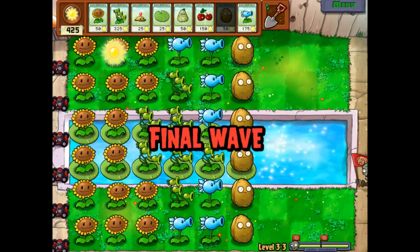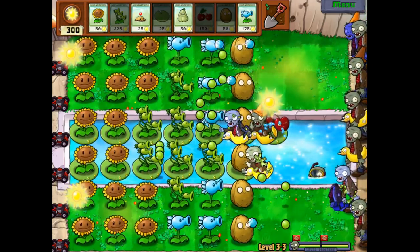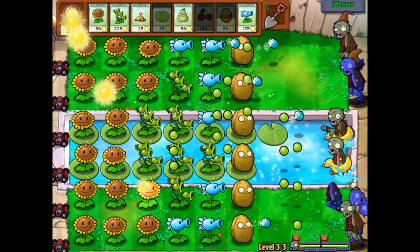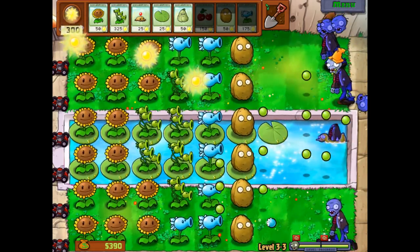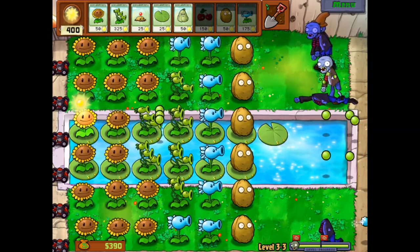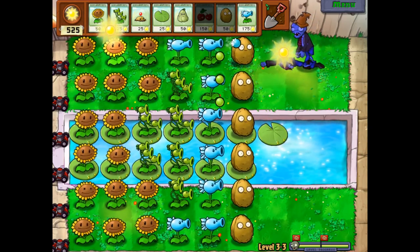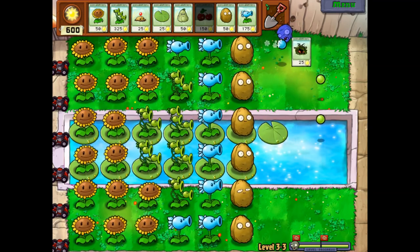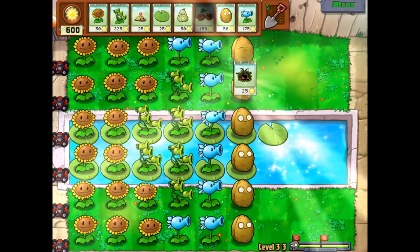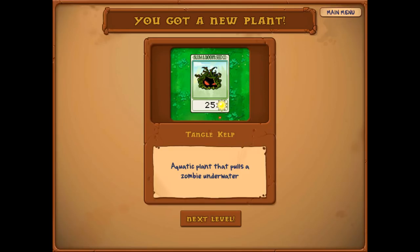This guy — I think he's called the snorkel zombie — he just pops out in front of the first plant he sees and starts eating. He doesn't have much health. This is our last wave though — I don't think we need too much more. Soon enough we'll be running into three huge waves instead of two. The snorkel zombies can pop out of the water literally anywhere. And here we go — we get ourselves yet another water plant. It is a 25-cost plant named the Tangle Kelp — an aquatic plant that pulls a zombie underwater, so it's sort of like a potato mine for the water.